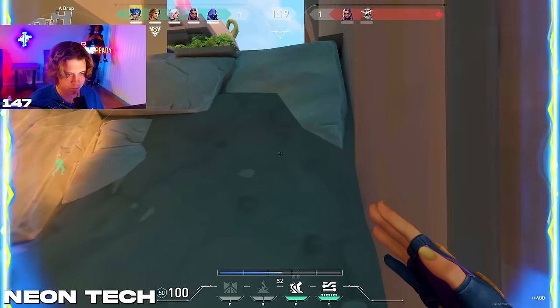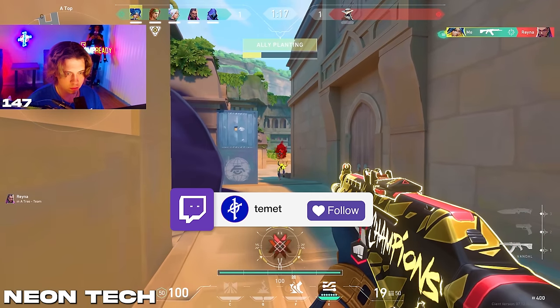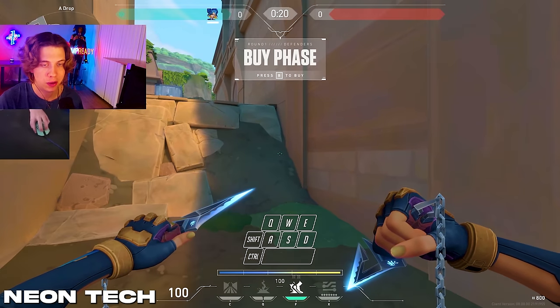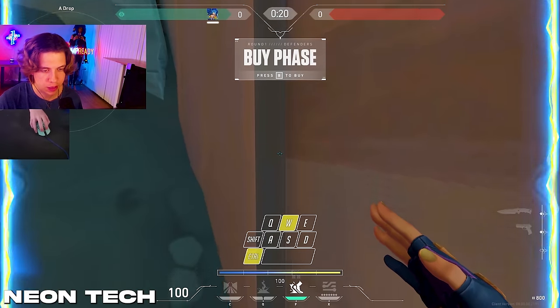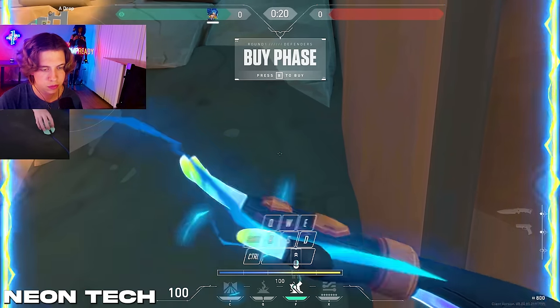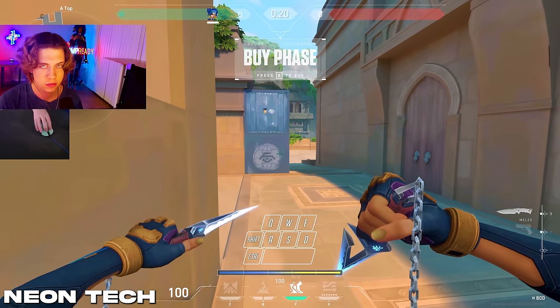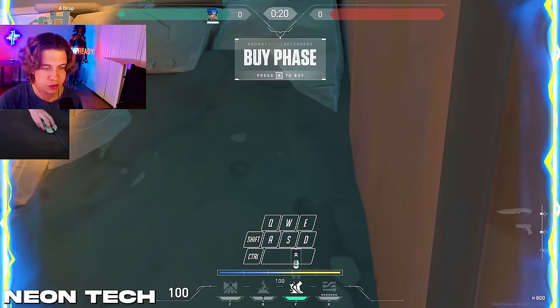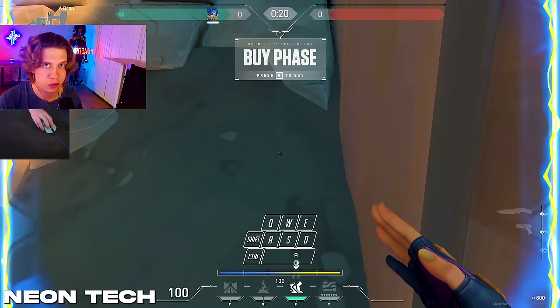Now it's time to go over Neon tech. To slide up this little slope, all you have to do is run into this corner, tap crouch so that you're up a little bit, and once you're in the corner pull out your sprint and hold W and A and slide at the same time. Just like that you can do it. It may be a little tricky to get the timing down, but just know that you need to slide as fast as possible while holding W and A.